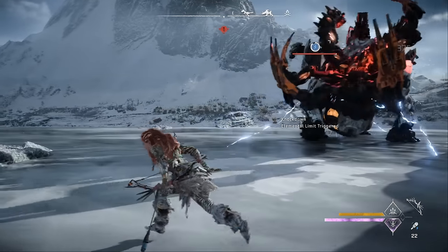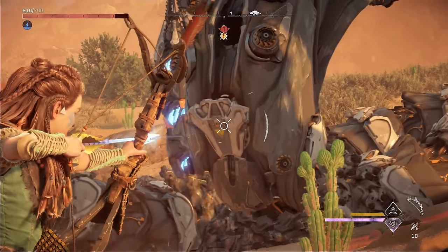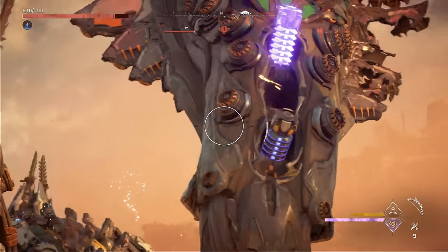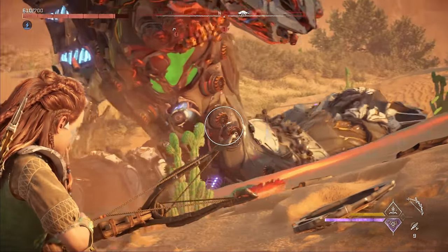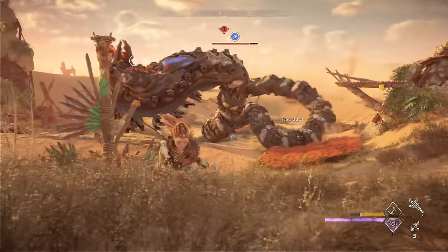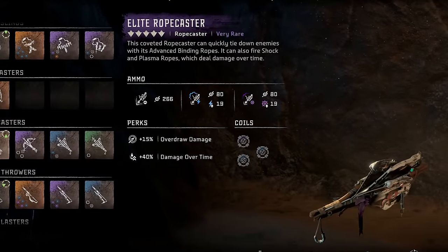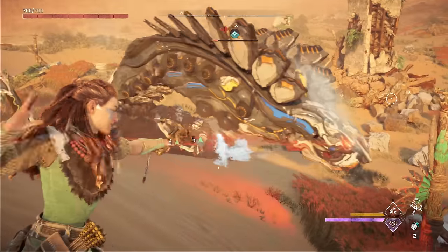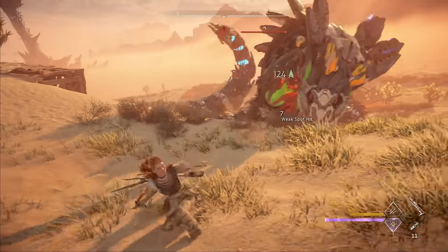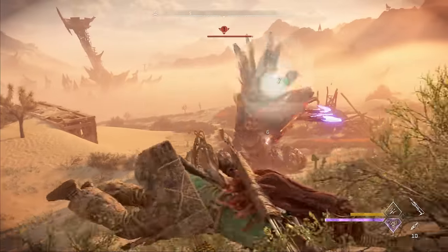My preferred method of immobilizing machines is typically to shock them, but slitherfangs are highly resistant to shock. They do have concealed sparker canisters that can pop out of their chest if you remove the protective plates, but this is quite difficult to do because the slitherfang moves so much. Tying down a slitherfang with ropes can work, but this is really only effective once you have the purple elite rope caster from Thornmarsh later in the game. With shock and ropes off the table, that really only leaves us with knockdown.